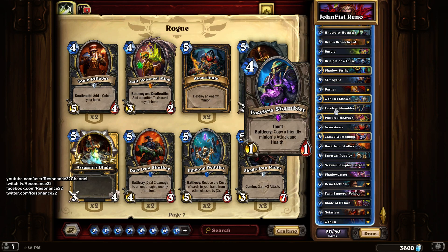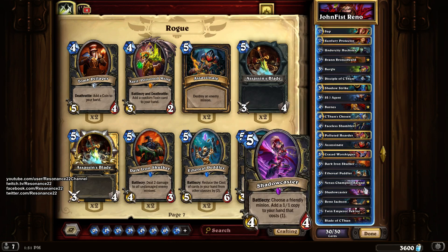However, it works surprisingly well — this deck is pretty good, honestly. It's really fun and I really enjoyed playing it. Everyone knows the most competitive version probably only runs either Reno C'Thun or Reno Burgle or Burgle C'Thun — not all those things at the same time. But all of them together work surprisingly well. Major props to Jon Fist — this deck is not only fun but surprisingly effective and not as inconsistent as one would think. Overall, solid deck.